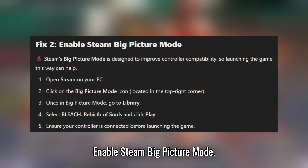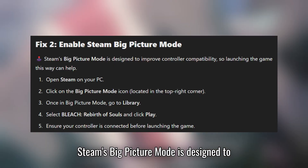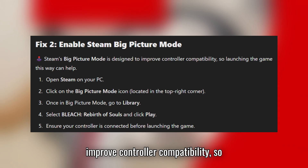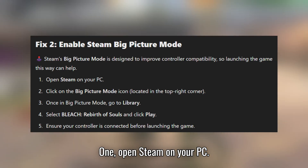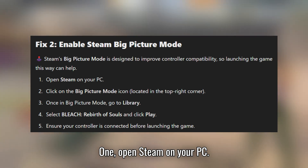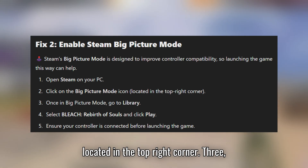Fix 2: Enable Steam Big Picture Mode. Steam's Big Picture Mode is designed to improve controller compatibility, so launching the game this way can help. Open Steam on your PC, then click on the Big Picture Mode icon located in the top right corner.